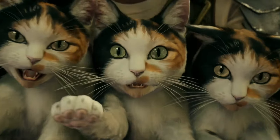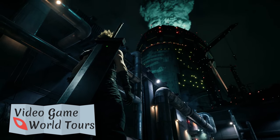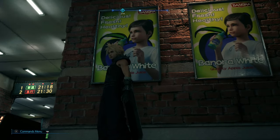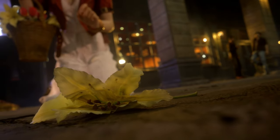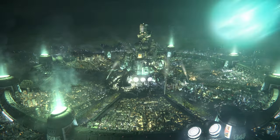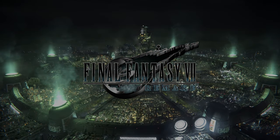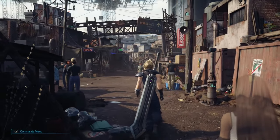Welcome back, all you cat lovers, to another episode of Video Game World Tours, a series where we slow down and soak in a game's environment. Today's tour takes us to the downtrodden and unsightly Midgar from Final Fantasy VII Remake. We'll start off in Sector 7, the first open zone of the game.